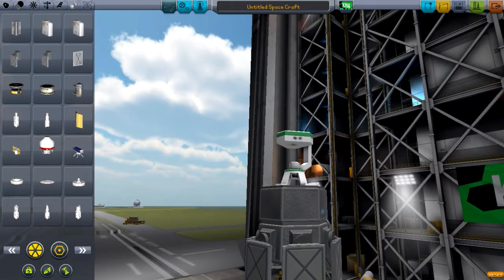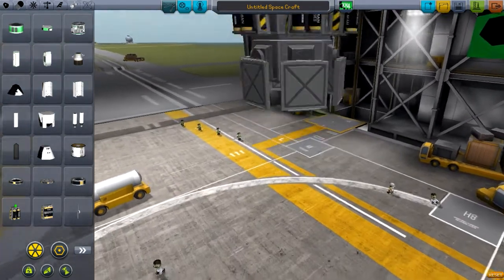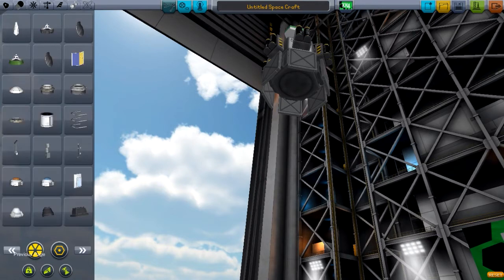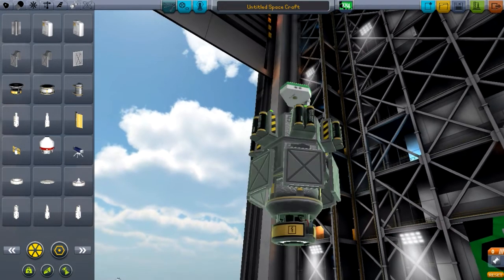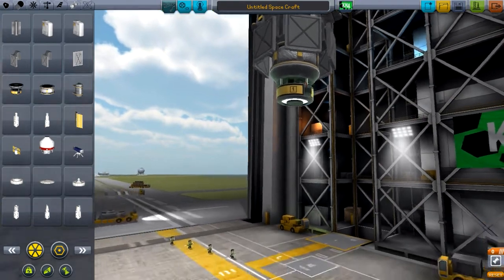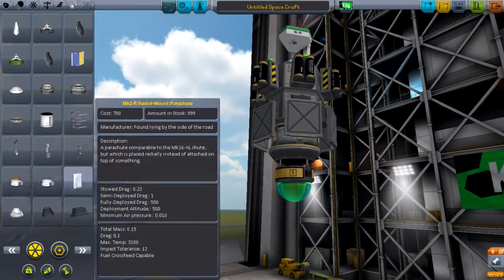Since Kethane usually spawns in chunks and lines - big clumps in general - you usually don't have to move too far. We'll make all our probes and devices, like the fuel tank and mining operation, with wheels so we can make a train and keep going. We'll add a nice little electric propulsion system to make small corrections. Xenon is not used too quickly - this ion engine is extremely efficient - so that'll be our engine of choice.